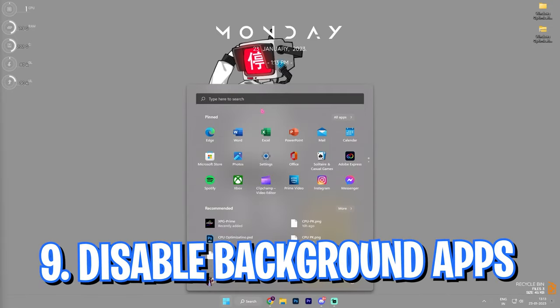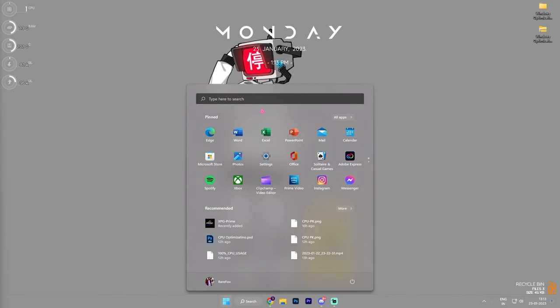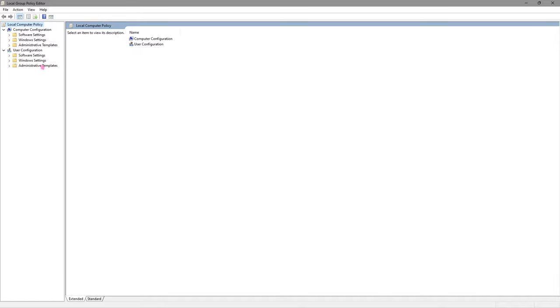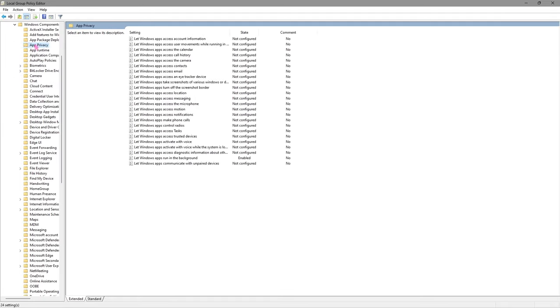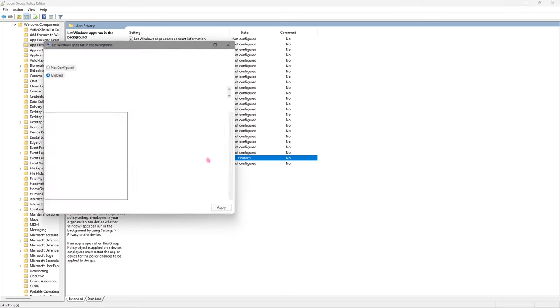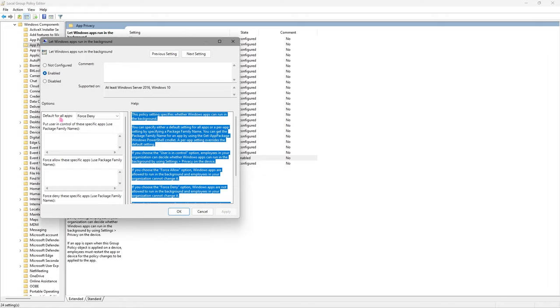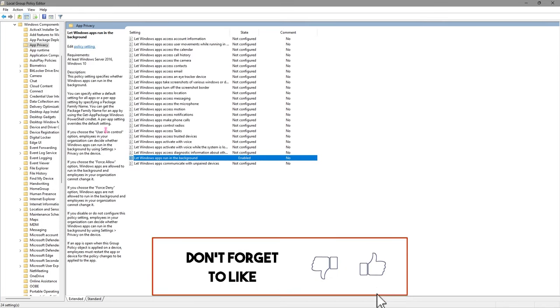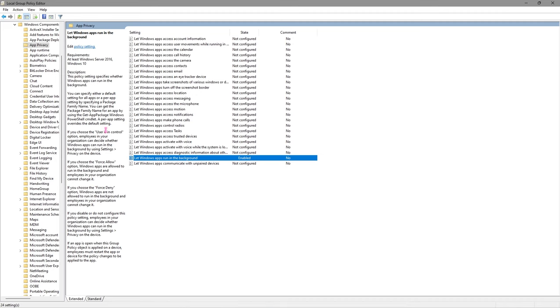Step number nine is the local group policy editor — basically turning off background applications. Search for 'local group policy' and open it. Go to Admin Templates, then Windows Components, then App Privacy, and click on 'let Windows apps run in the background.' Double-click it, set it to enabled, and under default for all applications set it to 'force deny.' Click OK. Note: in Windows 11 you use this method; in Windows 10 you can go to Settings and search for background applications to turn it off there.